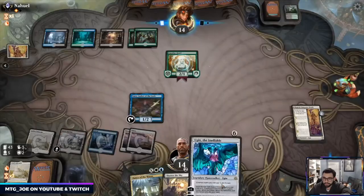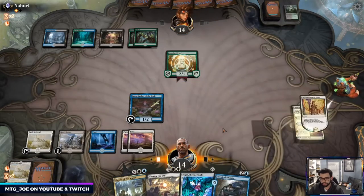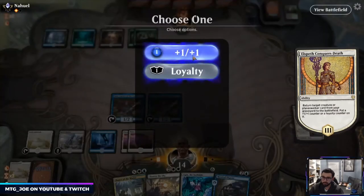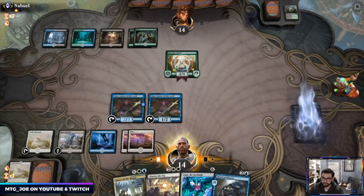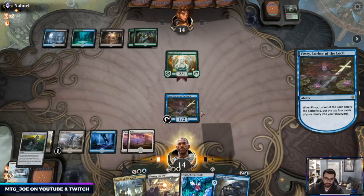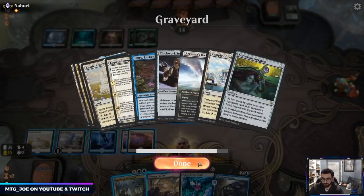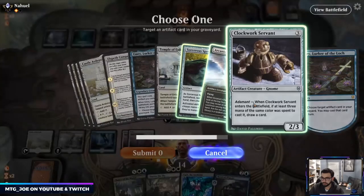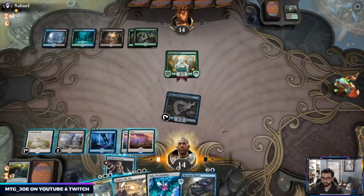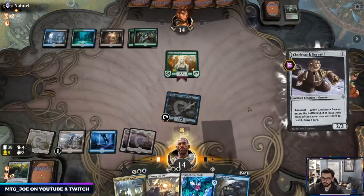There's all our Lovestruck Beasts to cast Ugin. What I can do is bring back — I missed the Mystical Dispute. I'm going to keep this one because it lets us cast. I'd like Arcanist Owl but that's also a card draw. Let's do Clockwork Servant — we'll pay adamant so we draw a card.